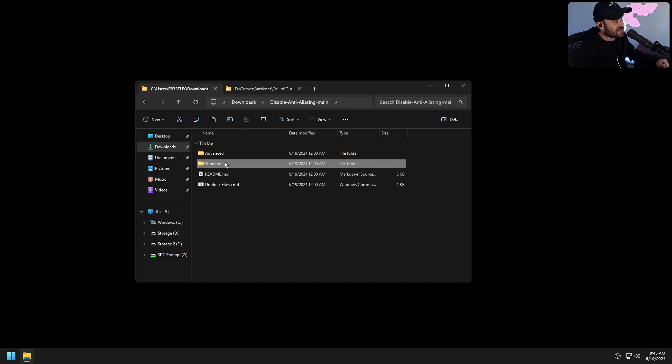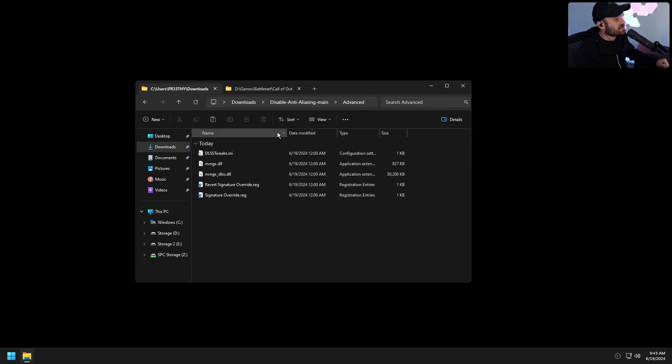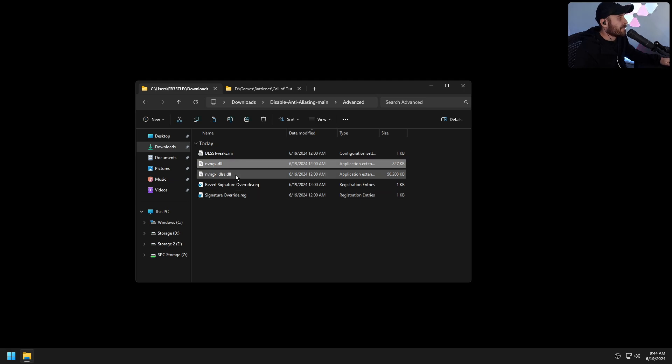So we've got two options: advanced and standard. They're both using the same developer DLSS file. The advanced method gives you some more options. There will be a use case in some games where the advanced option isn't working — the game's ignoring the extra files but only using the main DLSS file — and if that's the case, we're stuck using the standard option. Go ahead and run the DLSS indicator; this will allow us to see the indicator in-game at the bottom left so we know what keyboard shortcuts we're changing. There's also a revert option to turn it off. Now go to Advanced and run Signature Override — this will allow us, in games where the anti-cheat isn't blocking, to modify the config with those two additional files.